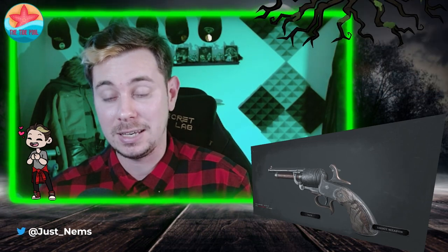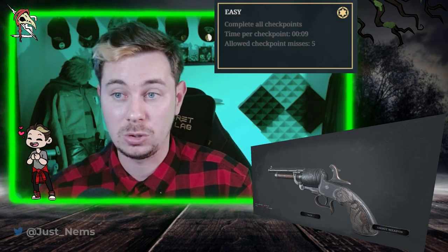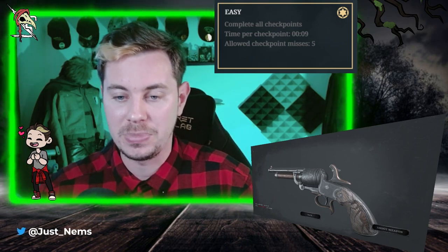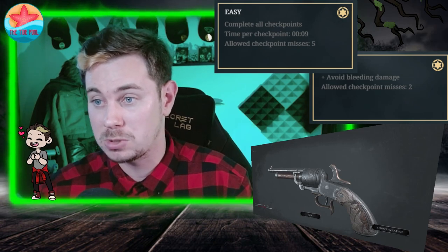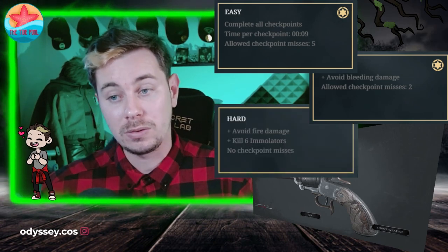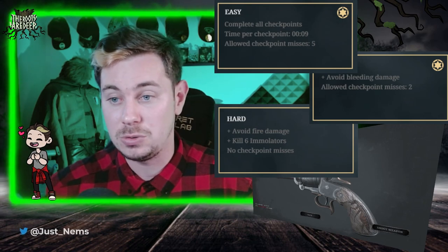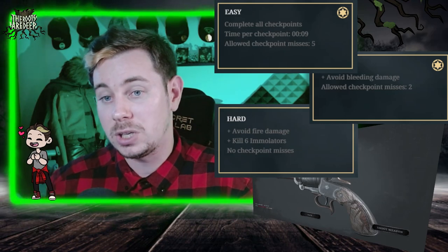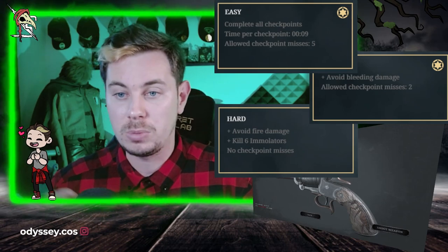The first trial we're looking at today is our first time trial selection. It's not a particularly bad one as long as you know where to put the choke bombs as you're running around - pretty straightforward. To 1 star this mission you want to complete all checkpoints; you get 9 seconds between each checkpoint but you're allowed to skip 5. To 2 star, you have to do everything above but also avoid bleeding damage because there are bear traps on the floor, though you're allowed to miss 2 checkpoints. To 3 star, you have to avoid fire damage, kill 6 emulators, and can't miss any checkpoints. If you watch the video when I do it, I'm putting choke bombs in certain areas - as long as you put them roughly in the same spots, you'll be okay.